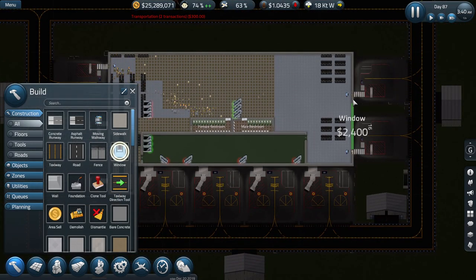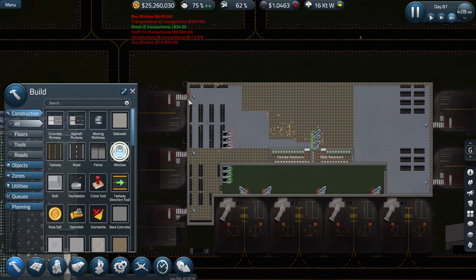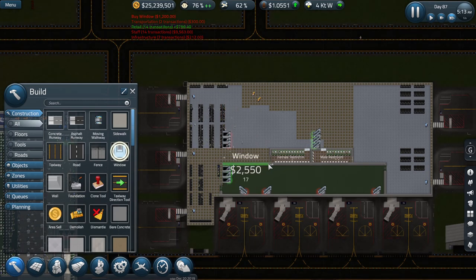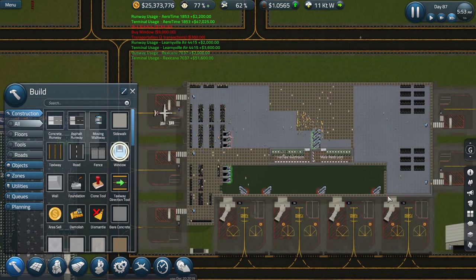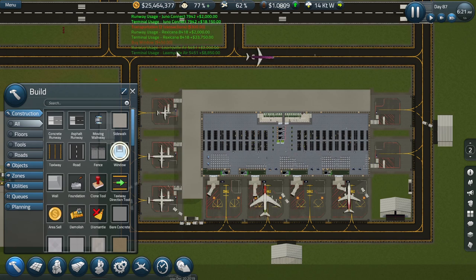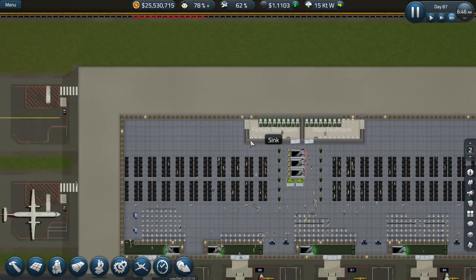Let's do bathroom windows as well - cool, so now you have a little bit of an external view from the bathroom too. Let's go downstairs and do something similar - a nice wrap-around windows all the way around. The question is whether to do this for the security area also. Lots and lots of windows make the terminal look and feel a little bit nicer.